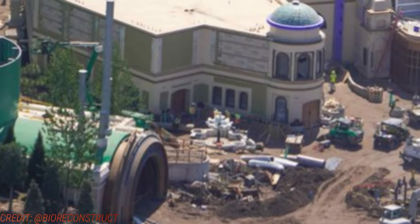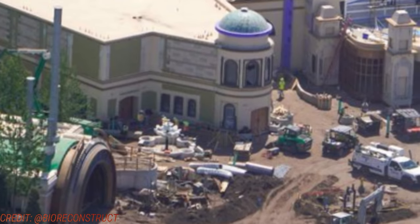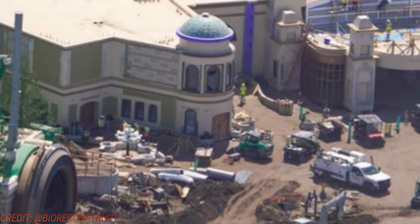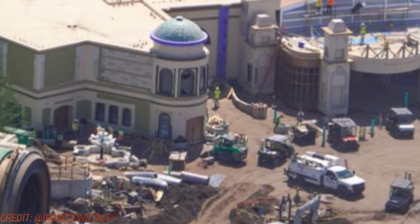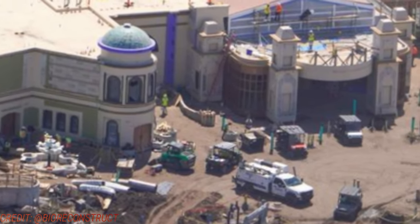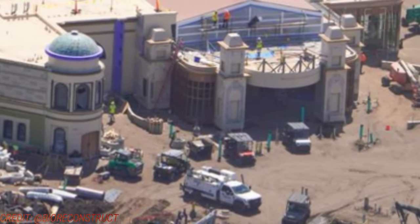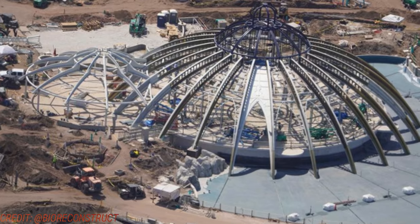You can also see the formation of pathways going in to Super Nintendo World, the restaurant, and the retail locations. Looking at the Constellation Carousel, not much has changed on the exterior, although I believe they are getting some gold paint on the steel — it's not white anymore, it's now gold, matching that concept art. A lot of the interior mechanics are happening underneath that massive dome as well.